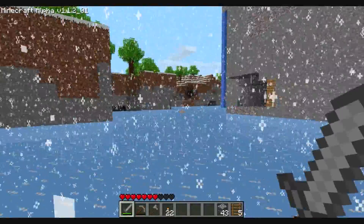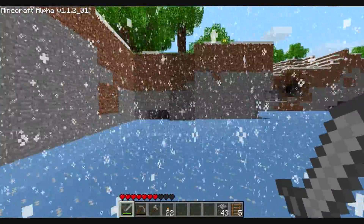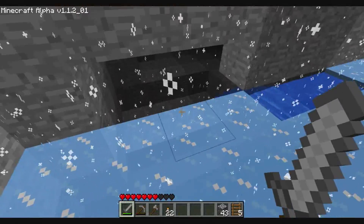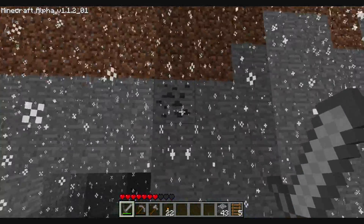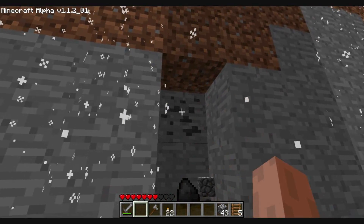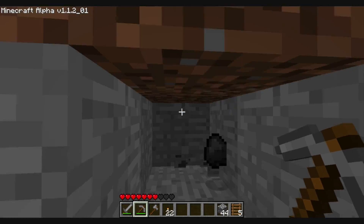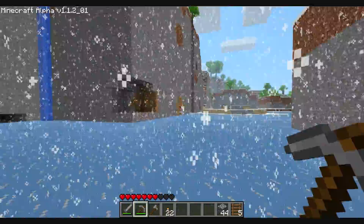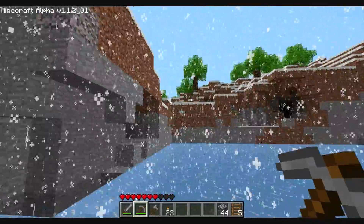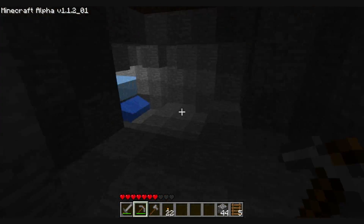The cool thing about waterfalls — you'll see it upcoming in the video — is that the water freezes when you're in ice world, but if the source block of water is covered, I've found that the water will keep flowing. So all you really have to do is have a source block either near a heat source or cover it up so it's shielded from the environment, and you'll have water flowing in a waterfall, like right here.